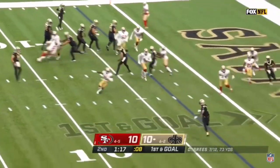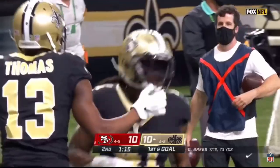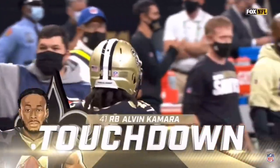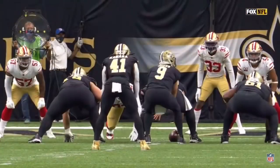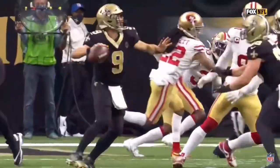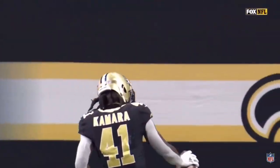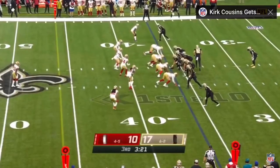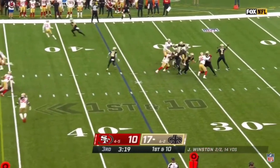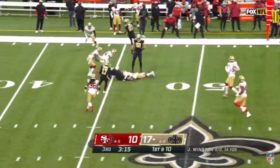Brees picks it up after dropping it, flings it out to Kamara — touchdown New Orleans, and the Saints have the lead! Because it freezes all the defenders — they see that ball on the ground, they lose sight of Kamara. They're like, ball's on the ground, and then all of a sudden Kamara just keeps going because he doesn't realize it. From the 36, deep drop, dumps it off for Kamara with some green grass in front of him, into San Francisco territory.